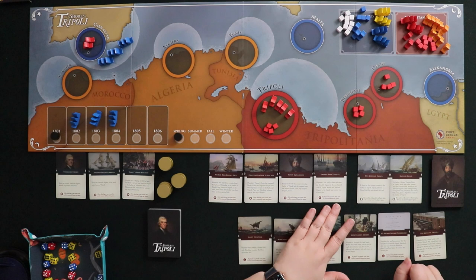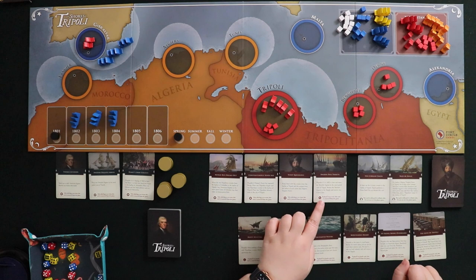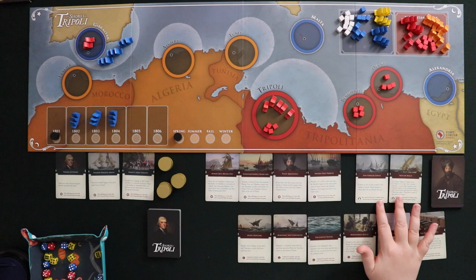Sweden Pays Tribute is playable from 1803 onward if there are Swedish frigates in the naval patrol zone of Tripoli. You return the Swedish frigates to supply and receive two gold coins. So I have a card to put Swedish frigates out, and they have a card that eventually forces me to take them back and pay money — I get their help but I also have to calculate that loss later. Like the American events, these get removed right after you play them.